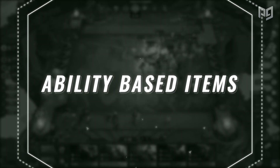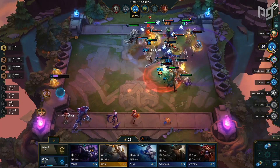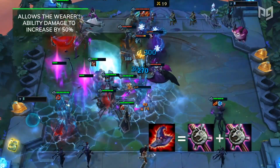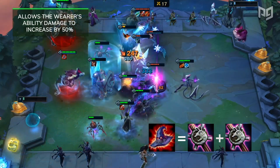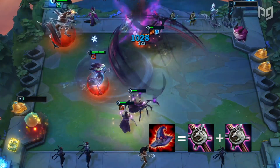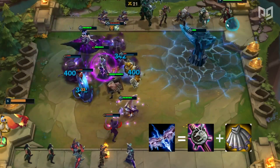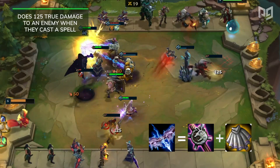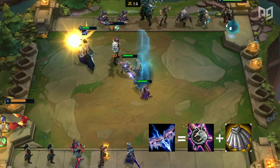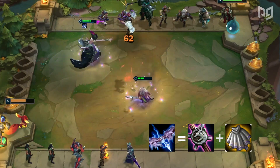Next up are ability-based items. These could be classified as aggressive items as well, but to make it easier to remember, we're going to separate them out. First up is Rabadon's Deathcap — this item allows the wearer's ability damage to increase by 50%. It's a nice boost for your Aurelion Sol or Karthus, but you may be better off making other rod items. For example, Ionic Spark is a great early rod item. It can be stacked and does 125 true damage to an enemy when they cast a spell, which is insanely strong early game and also effective late game.